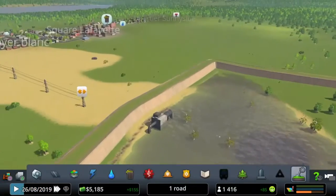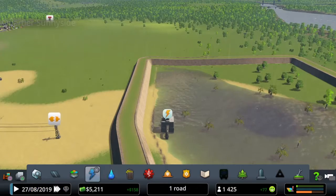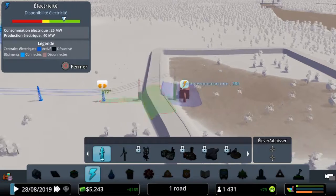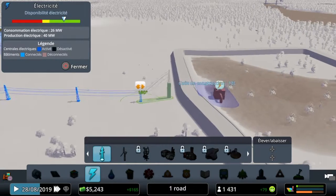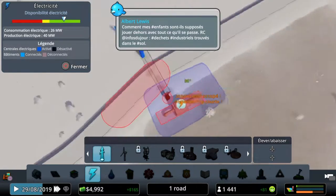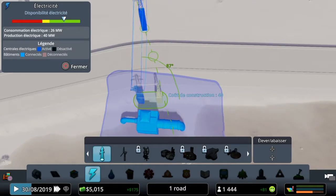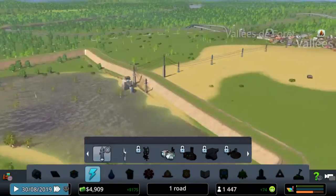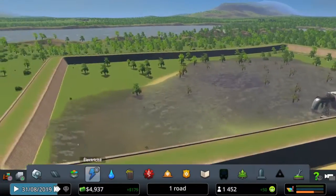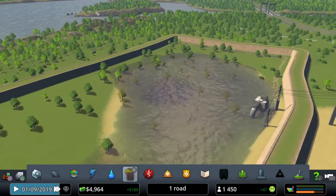Perfect, that looks quite nice. So this is where all the sewage is gonna go until we find a better solution, which we don't actually have right now. There — perfect. Alright, that's not looking too bad.